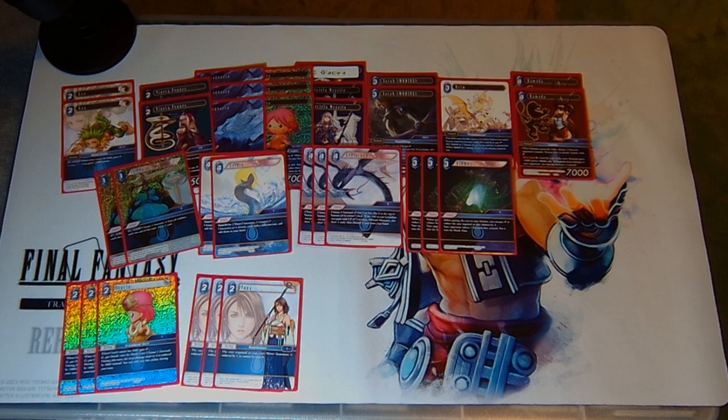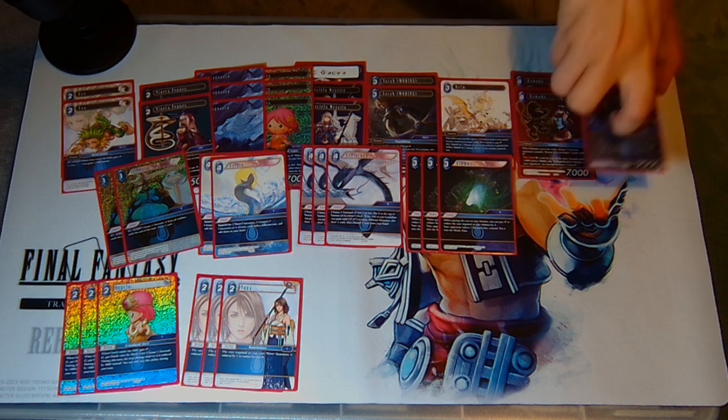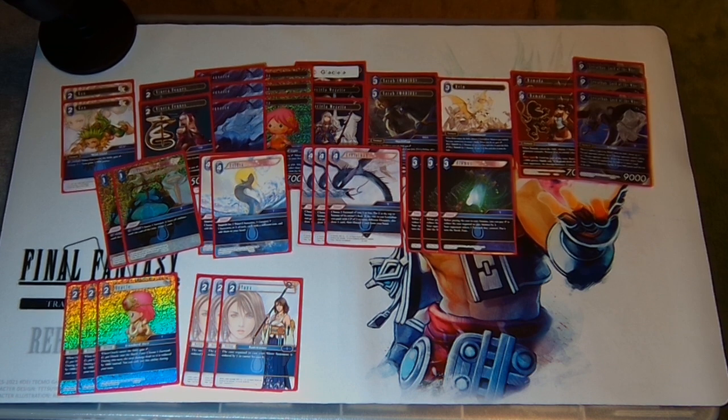It wouldn't be a good mid-range deck if there wasn't a simple board wipe we could play. Three copies of 9 CP Leviathan — definitely the costliest part of this deck. Leviathan gets to bounce a bunch of stuff back to your opponent's hand on entry and then reduce a forward anytime something goes back to hand. This does give us a soft combo with Realm, and if you want to play Tross in the deck as well as a silver bullet that Realm can search, I would not blame you — Tross is a superb card. I just quite like the selection of summons we have here.